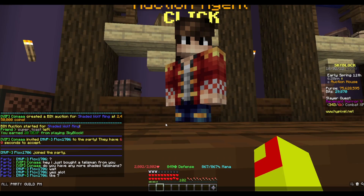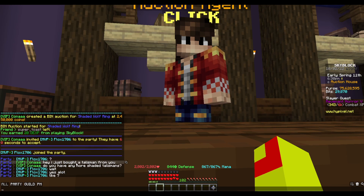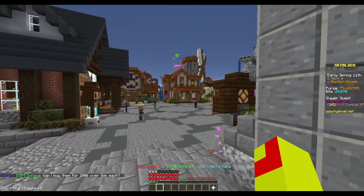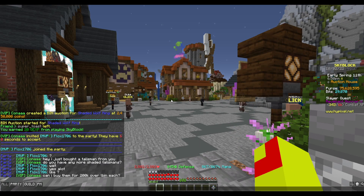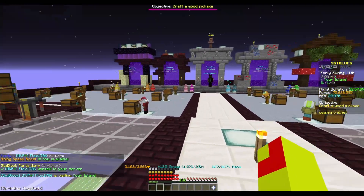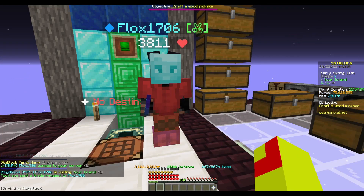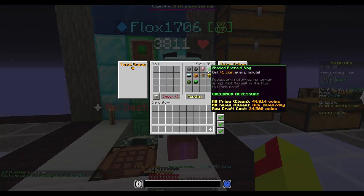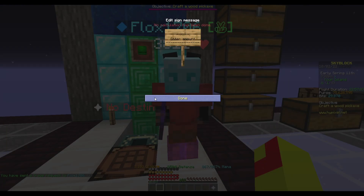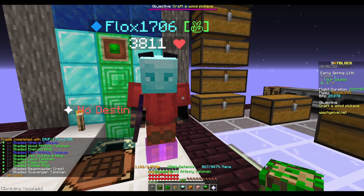This guy is one of the people I bought from before — the Shaded Wolfring seller. I've partied him and asked if he had any more, and he said he's got seven more. We're going to offer him 200k over what they're worth, so if it's worth 900k I'll offer 1.1 mil — and he said sure. He's actually got 10, so I'm going to give him 3 mil for all of them and that's done.